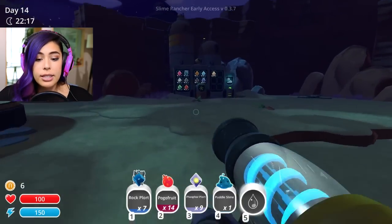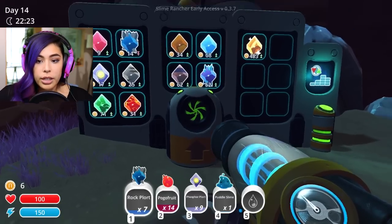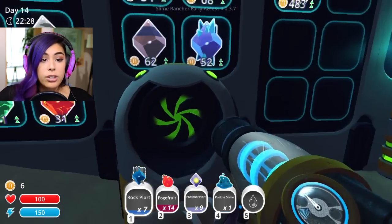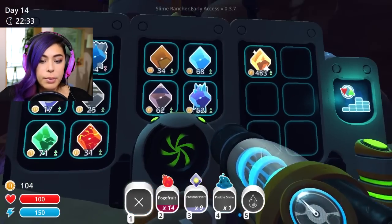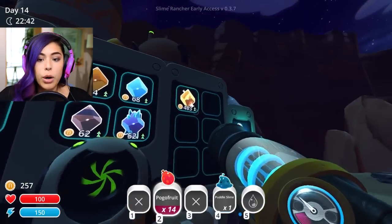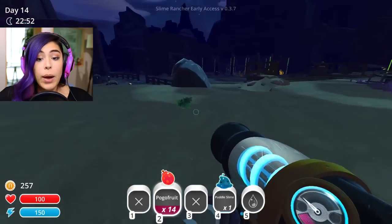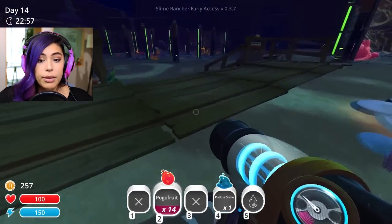Let's go check on the market. Let's see what is worth a lot of money, what is worth farming. Oh look, there are new ones! This is the crystal one — there's actually a crystal slime that has been added. I have the rock plorts and they're down, but I'm just gonna turn them in because I need money and space. And then we have the phosphor plorts — they're actually up right now. So I want to turn those in. What about the water one? 68 — so I really need to get this little dude a home.